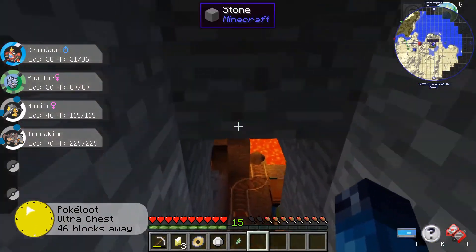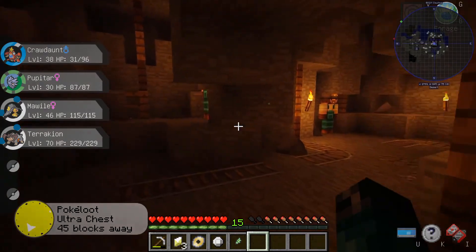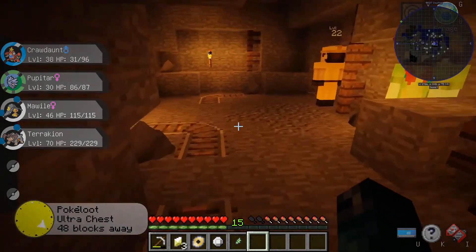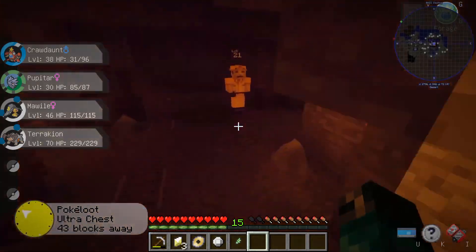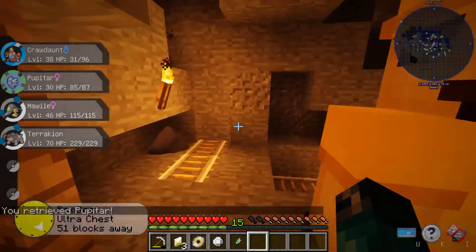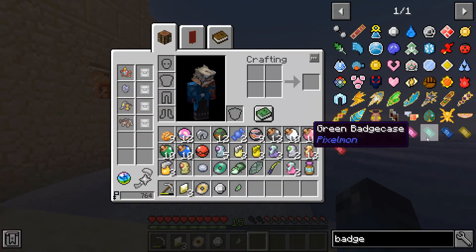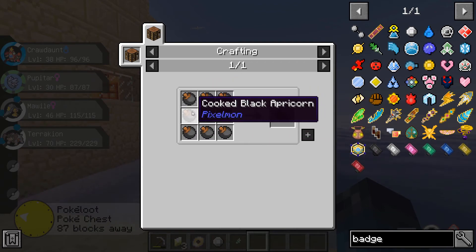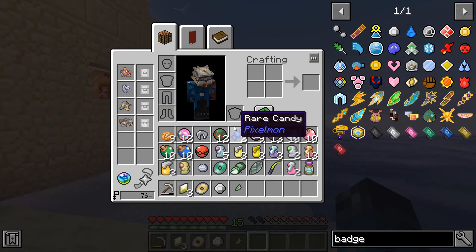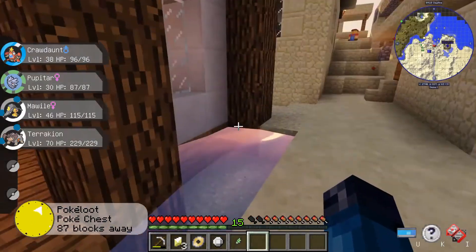You guys have gotta get yourselves iron backpacks. You need four leather, four wool for the first one, and then just iron and gold stuff for the tiers. Four wool, four leather and you're good. Berries — probably not. I don't even know why we should keep berries, other than like orange berries.